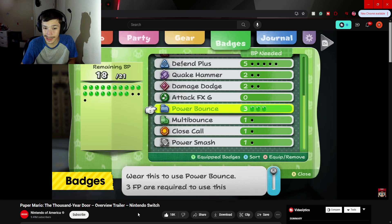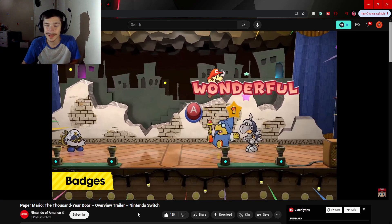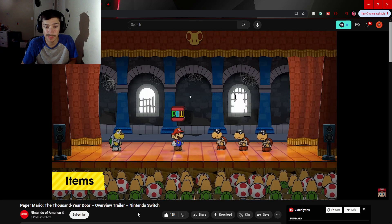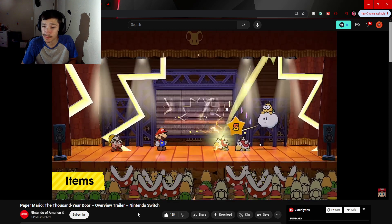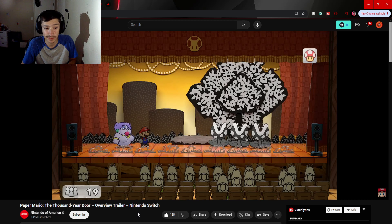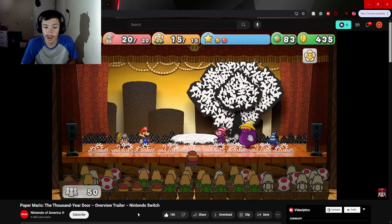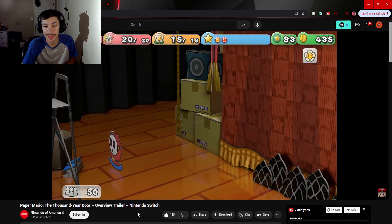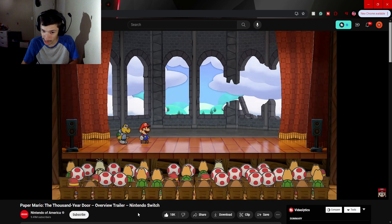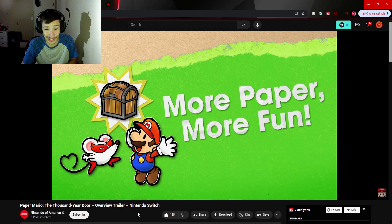Equip badges you find during your travels to gain benefits for Mario and his partners. You can also use fire flowers and other familiar items — they look a little different. During battle, stage props can fall or the audience might throw stuff, so try not to get torn up in all the chaos. Super guard!